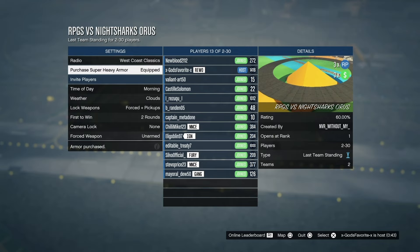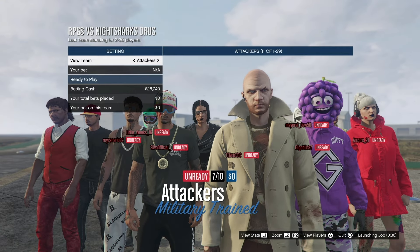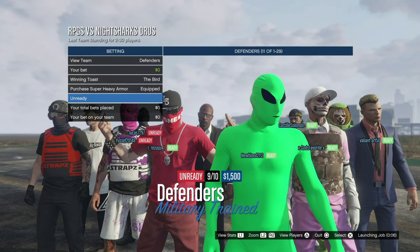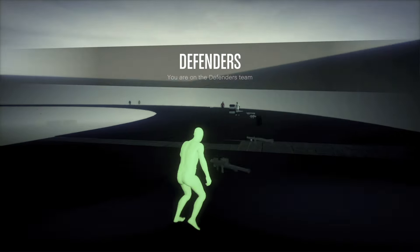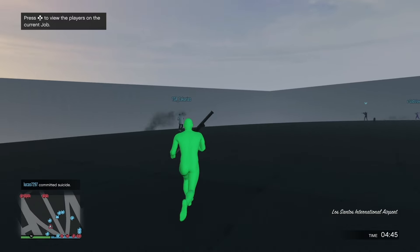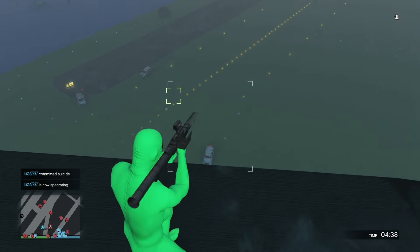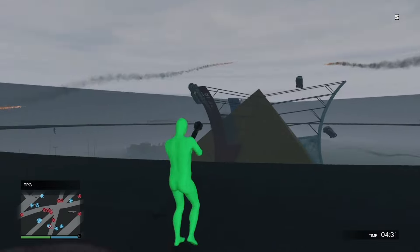This is a community-based game mode that someone made as part of the Rockstar community. We have a totally packed lobby — it's going to be a lot of fun. There are attackers and defenders. Getting into the lobby we have a full crew. We have RPGs — a bunch of people standing around. We're on the blue defending team. Go to the opposite side and take out vehicles. Keep picking up the RPGs you see on the ground.